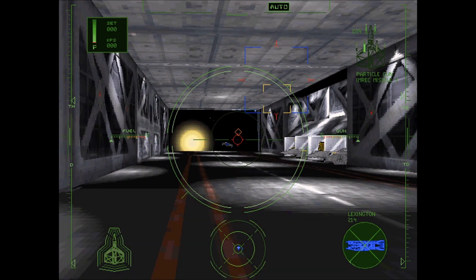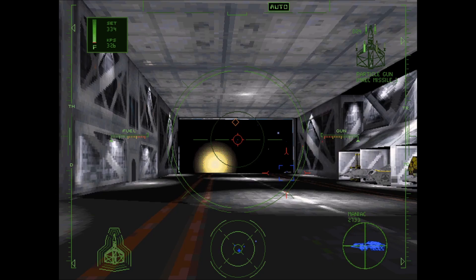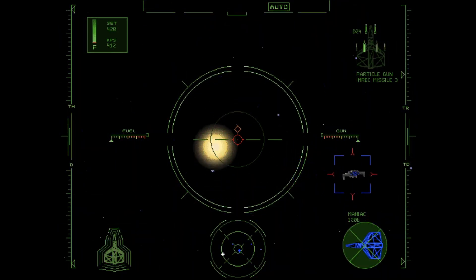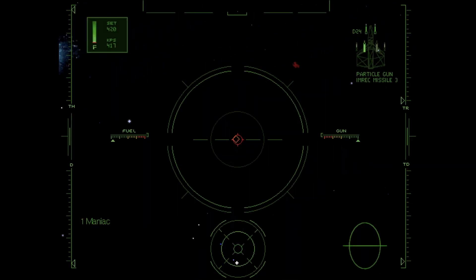If you're going to manually take off, be sure you're centered first. And it's that easy. Once you're in flight, then you can auto. You go through it as normal. Welcome to Wing Commander 4.